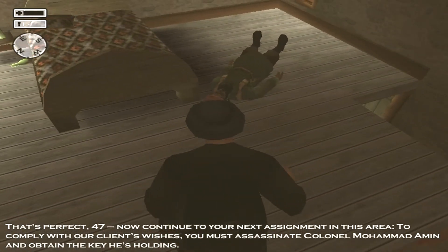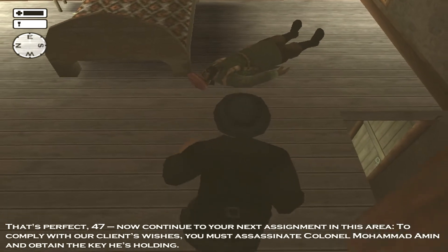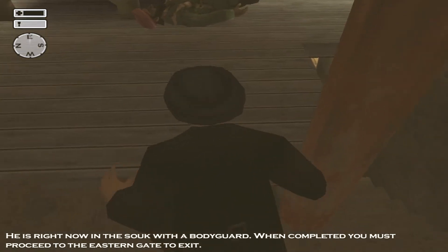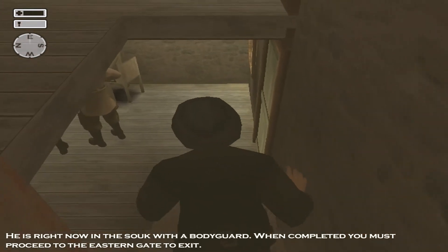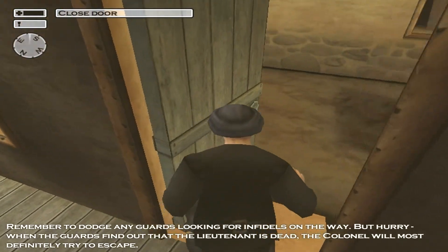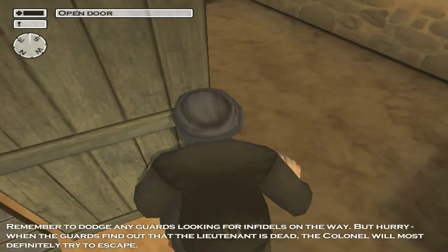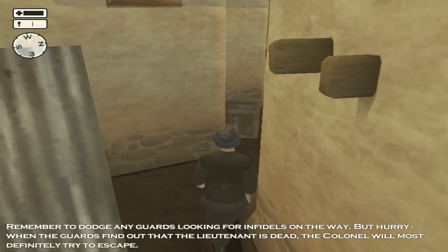To comply with our client's wishes, you must assassinate Colonel Mohammed Amin and obtain the key he's holding. He is right now in a souk with a bodyguard. When completed, you must proceed to the eastern gate to exit. Remember to dodge any guards looking for infidels on the way. But hurry — when the guards find out that the Lieutenant is dead, the Colonel will most definitely try to escape.